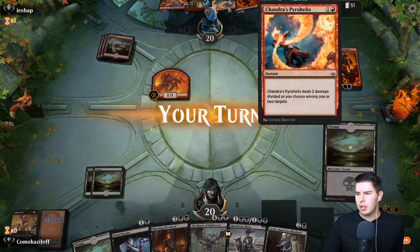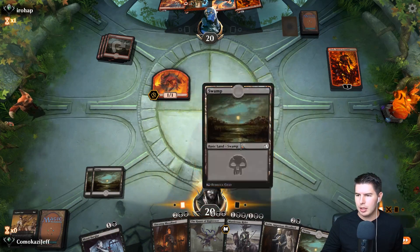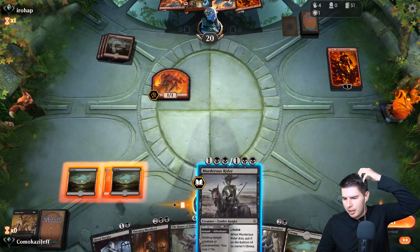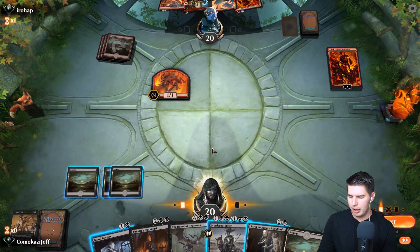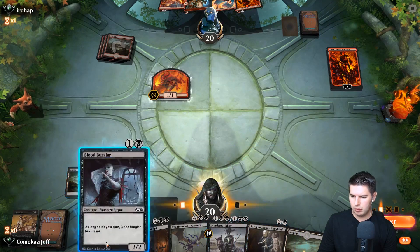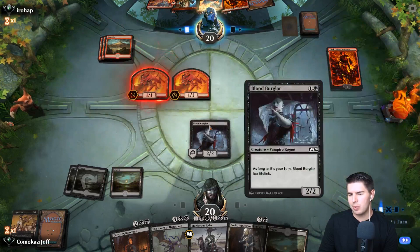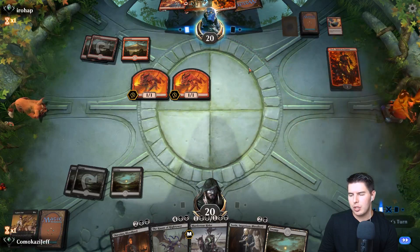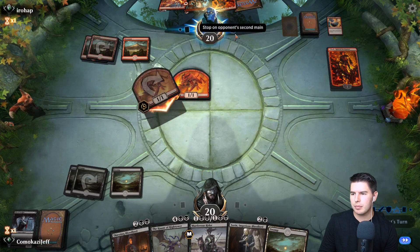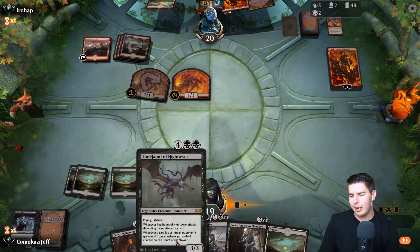They do get to kill Haunt of High Tower if we play it - they have Pyrohelix and Shock. That's one issue - Haunt of High Tower is really not that big. They have double Tibalt so that's not great. We can create a blocker and give it a plus one plus one with Sorin and swing in. Let's see if they use the Shock - then we can go for Sorin into Haunt of High Tower.